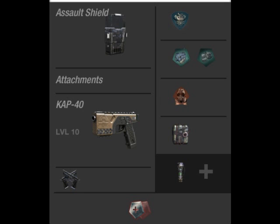Perk 2 is Fast Hands, so you can switch to your secondary super quick and throw your lethal and tactical grenades as fast as possible. Scavenger is also used to replenish your ammo — getting your lethal and tactical back, and keeping your KAP-40s replenished, since most of your kills will come from them. That said, you can pick any other secondary — Overkill is a great option, maybe using a quick-shooting gun like the Scorpion or the Vector, or going with a shotgun.